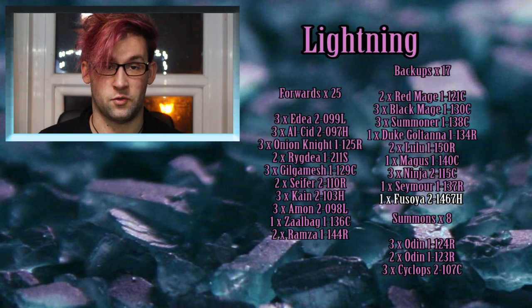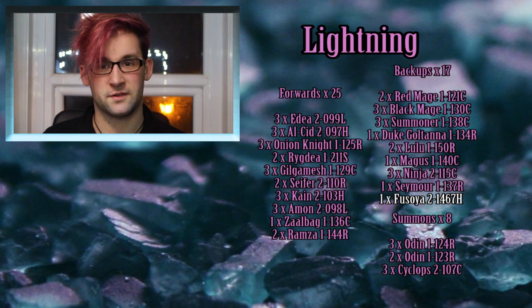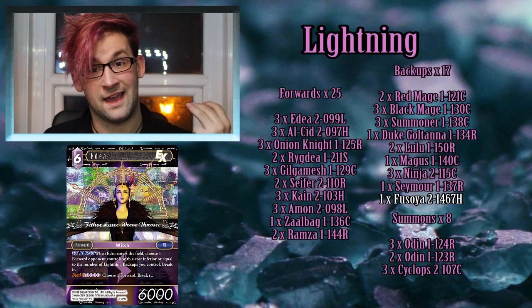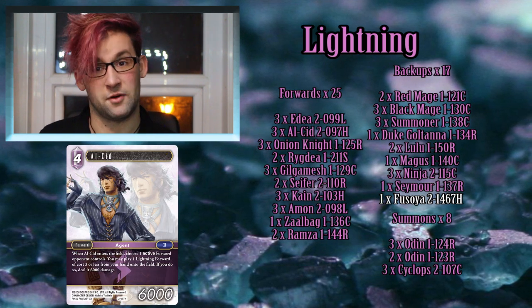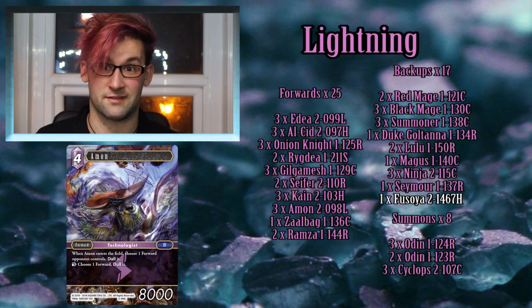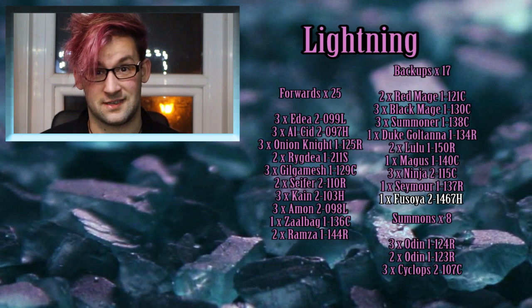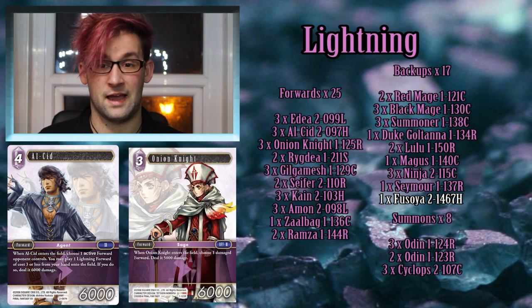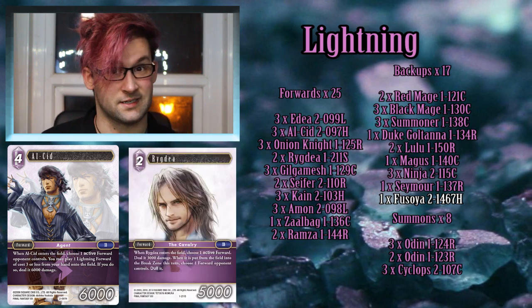It's important to note the core forwards present in most Mono Lightning decks including this one. Those three core units tend to be Edea, a legendary unit from Opus 2; Alcid, one of the hero units from Opus 2; and Amon, also a legendary unit from Opus 2 — so it goes to show that Opus 2 brought a hell of a lot to this deck. The primary cards that combo with Alcid are Onion Knight from Opus 1, Cain from Opus 2, and Rigdeer from the FF13 starter deck.